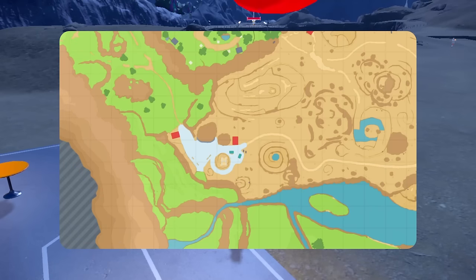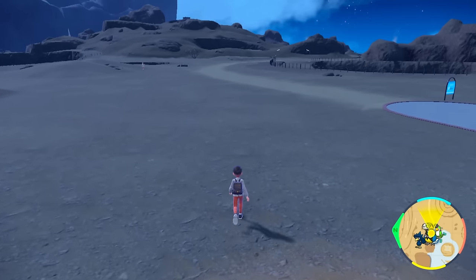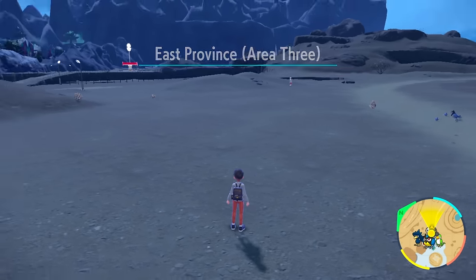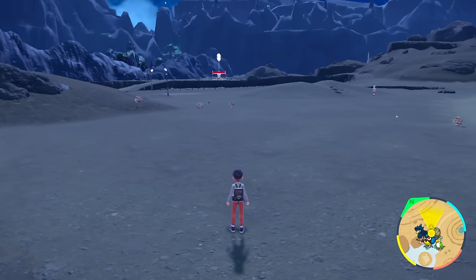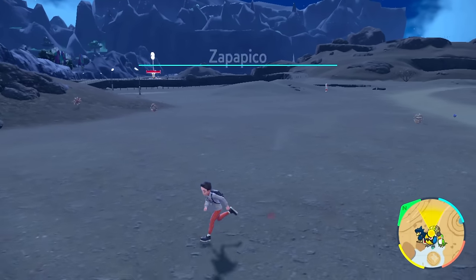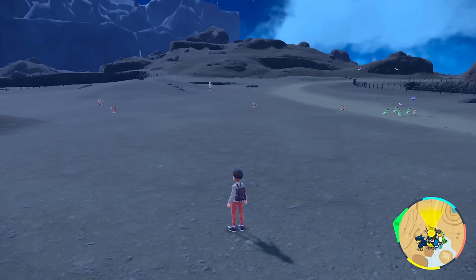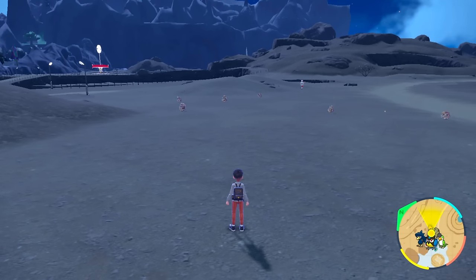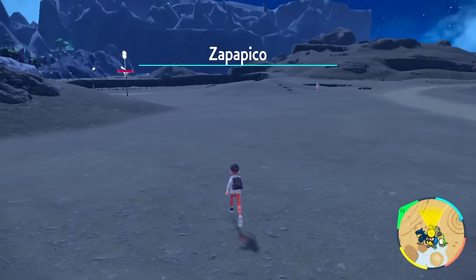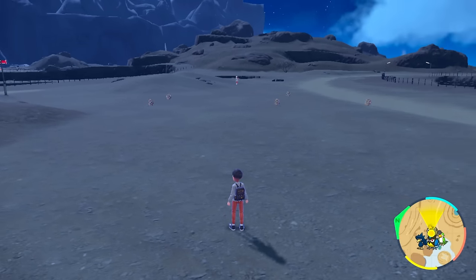If you want a simple town reset method, go to Zapapico East. As soon as you step off the platform and look straight ahead into East Province Area 3, you'll be greeted by Bramblins starting to spawn in the background — one, two, three, four, five, and a couple more. It's nighttime, so you'll get a couple of ghost types spawning too. But as soon as you pull back into Zapapico, they're gone. Step back out into East Province Area 3 and the spawns start again — seven Bramblins at a time without much effort. This is a great alternative if you just want easy despawns for Bramblin.